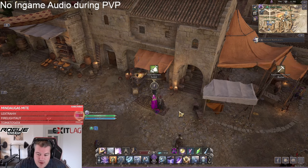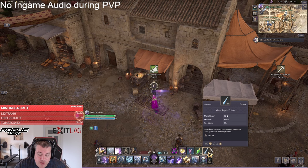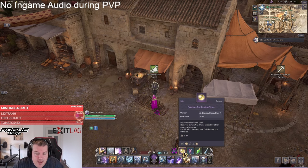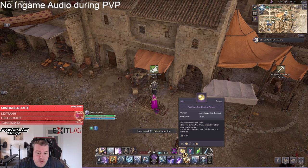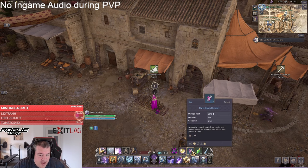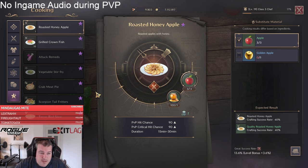Be careful when farming in open world dungeons with your stacked food — solent or mastery, whatever you prefer. The mana regen potion from the guild merchant is also considered a remedy, so be careful you don't accidentally delete your expensive food by popping a mana regen potion. One last thing: the precious purification stone is also considered a remedy, meaning when you use it to remove a CC, your other remedies will go on cooldown too. So you cannot use a stone and then instantly pop an attack remedy.